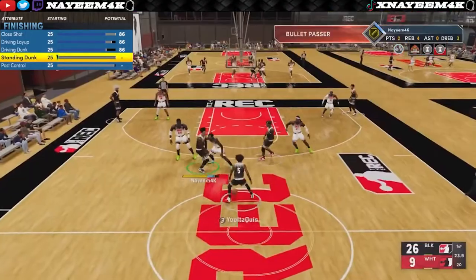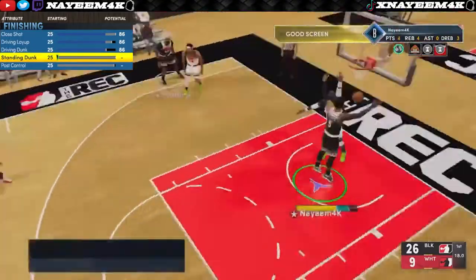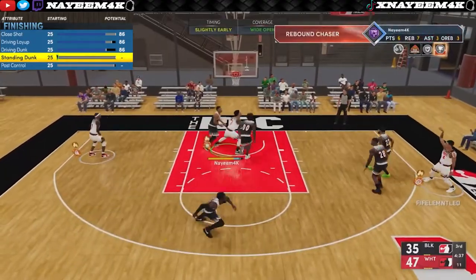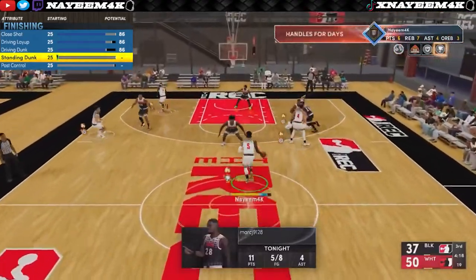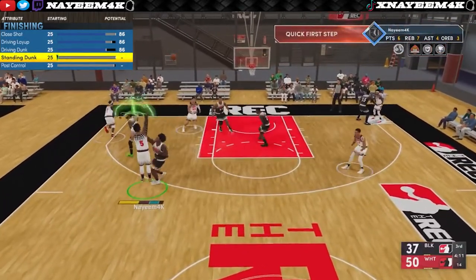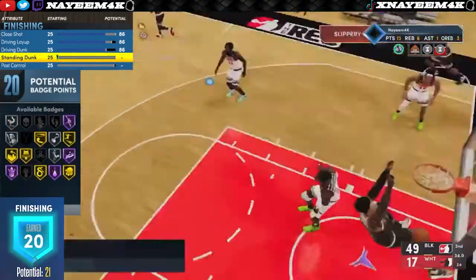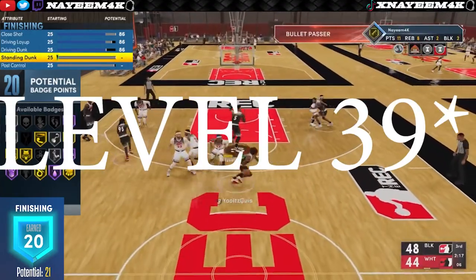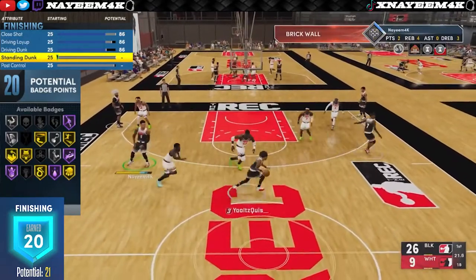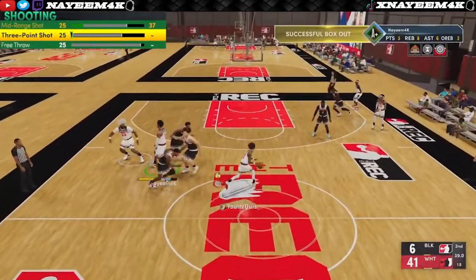Even though in the game it will say you're 6'10, you will not be able to get standing contact dunks at the height I put it in the metric system. But you'll be able to get all the jump shot bases in the game because 6'9 is the cutoff — so technically you're finessing the game since you're 6'9 and a half, taller than 6'9 but still getting the same jump shots. I also put an extra finishing badge on my player from hitting level 31 in season one, so I have 21 finishing badges total.